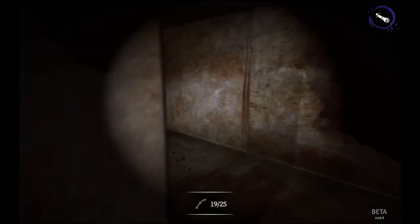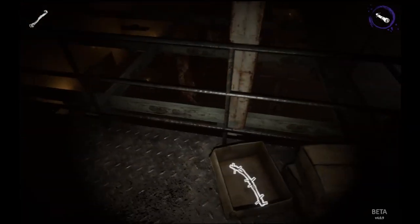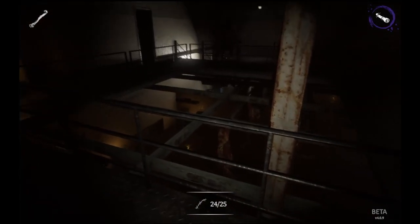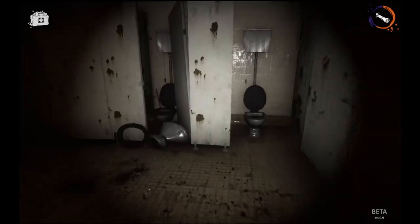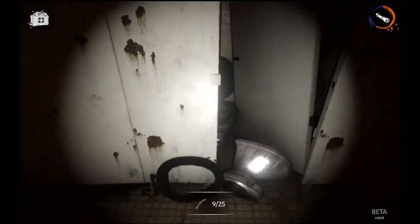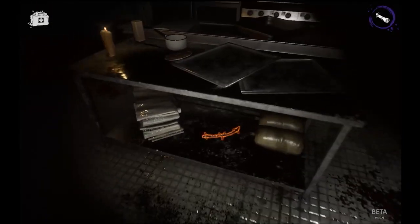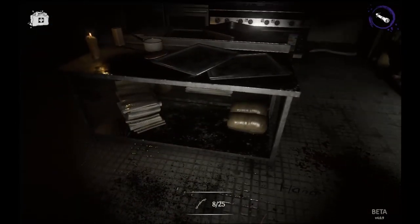As you travel through the corridor to the manager's office, you're going to find one in this vent right here. On the second floor of the abattoir, kind of in the middle of the room in this box, you're going to find your next piece of barbed wire. Leaving the abattoir and heading to the bathroom, in the first stall you're going to get a piece of barbed wire in the corner right here. On the second floor in the south kitchen, you're going to find a piece of barbed wire under the counter.